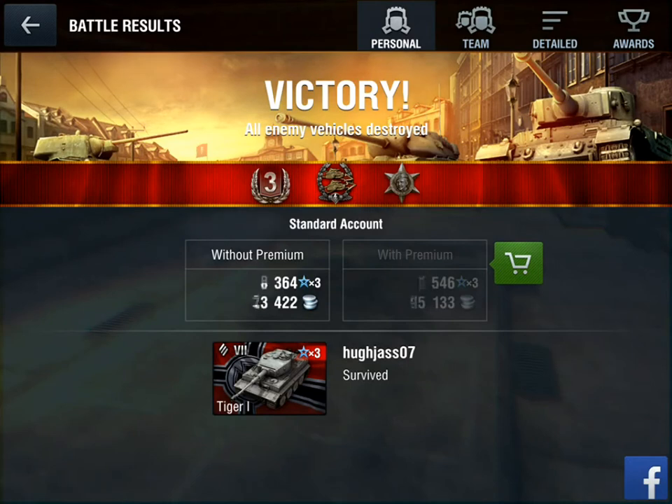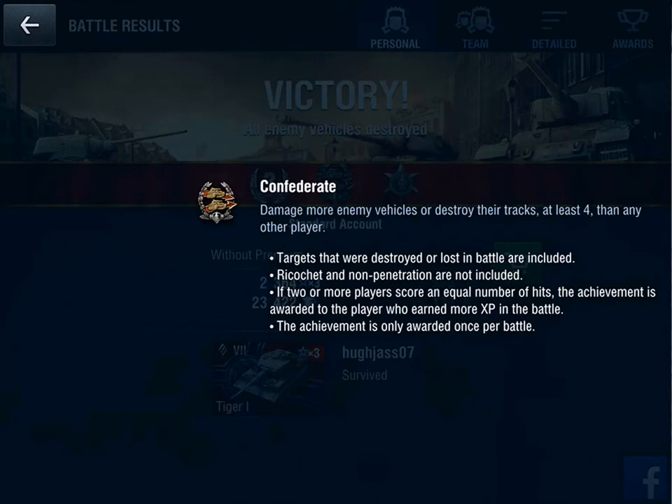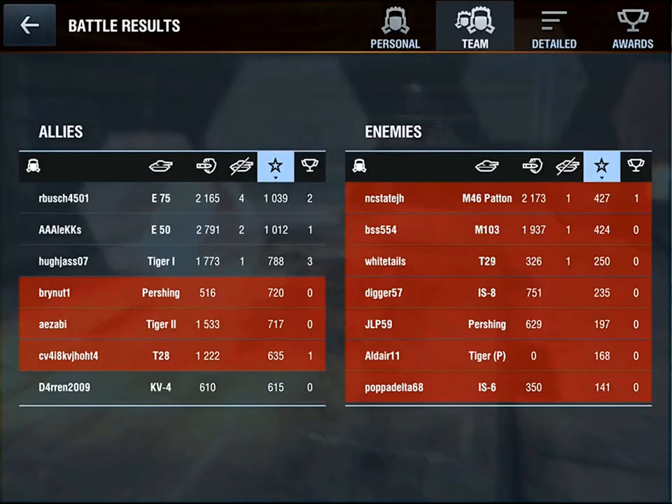Let's look at some statistics. In our first stats screen we've got a third class mastery badge, a Confederate medal, and a Ace medal. That's 2,364 experience points — tripled because of the event — and a gross of 23,422 credits. The Confederate medal is awarded when you damage more enemy vehicles or destroy their tracks, at least four, more than any other player. Targets destroyed or lost in battle are included; ricochets and non-penetrations are not. If two players score equal hits, the achievement goes to the player who earned more XP. The Ace medal is awarded for achieving battle hero status.